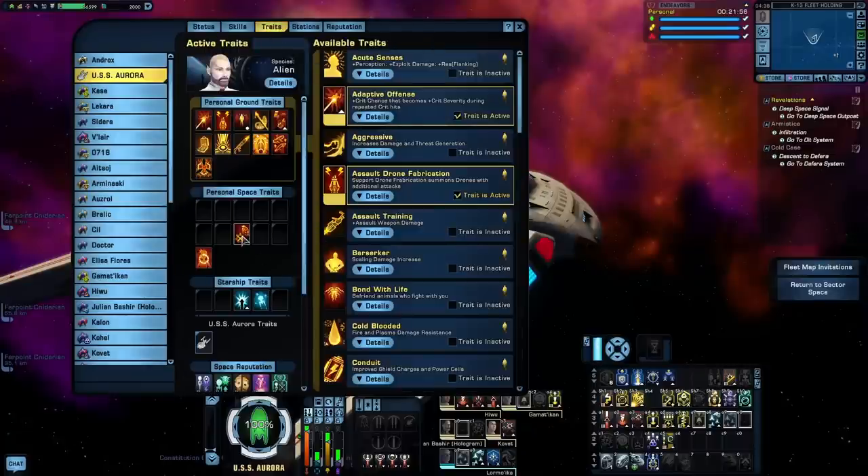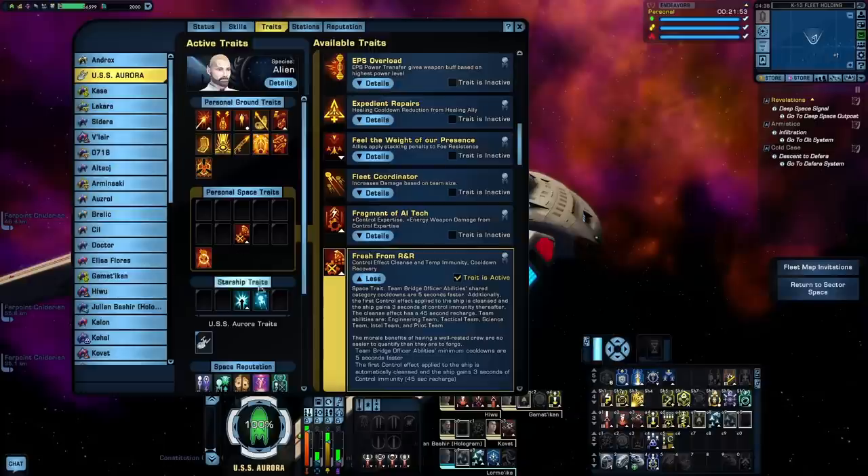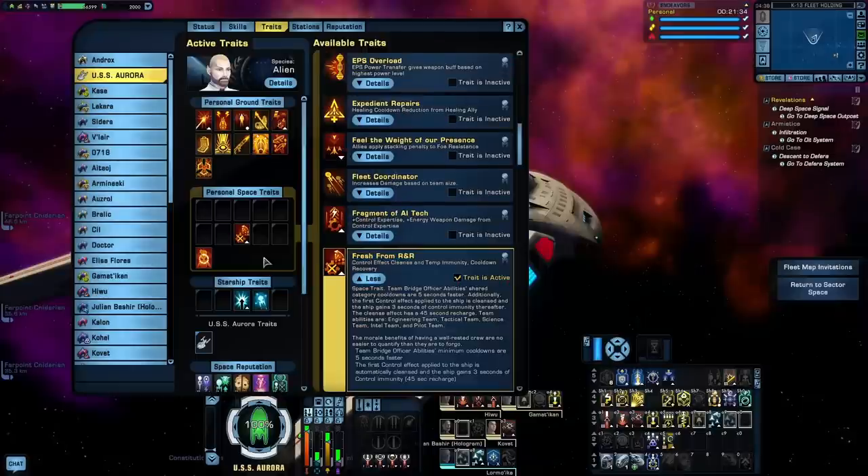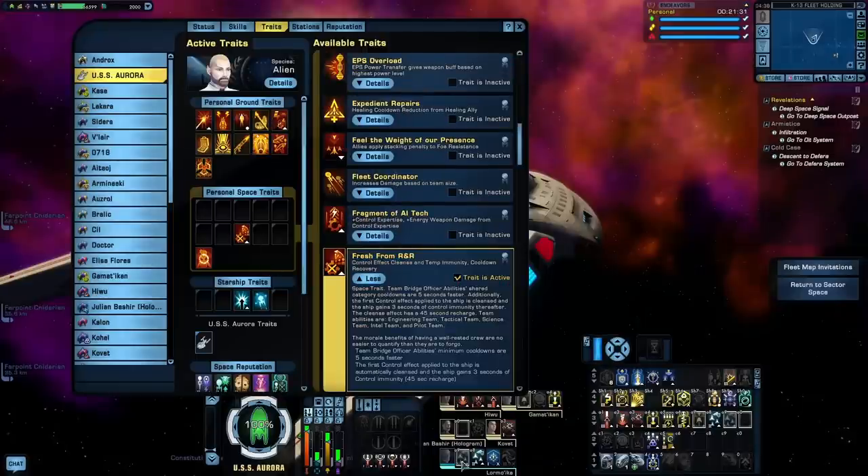The other reason why I don't like the Pilot Specialization is because a lot of its Bridge Officer abilities just aren't very useful, especially on a ship that isn't an escort or a full Pilot Ship. However, there is one strategy you can use Pilot Seeding for to build up a nice amount of crit chance. It requires two seats of Pilot Team, the Personal Trait Fresh from R&R, and the Starship Trait Synthetic Good Fortune. With Synthetic Good Fortune, every time you use a Pilot Bridge Officer ability or a Control Bridge Officer ability, you will gain a small buff that increases your crit chance and your control expertise — and this buff can stack up to 40 times. Fresh from R&R reduces the shared cooldown of Team Bridge Officer abilities, so you're going to be able to spam Pilot Team really quickly, building up a potential 20% crit chance buff.